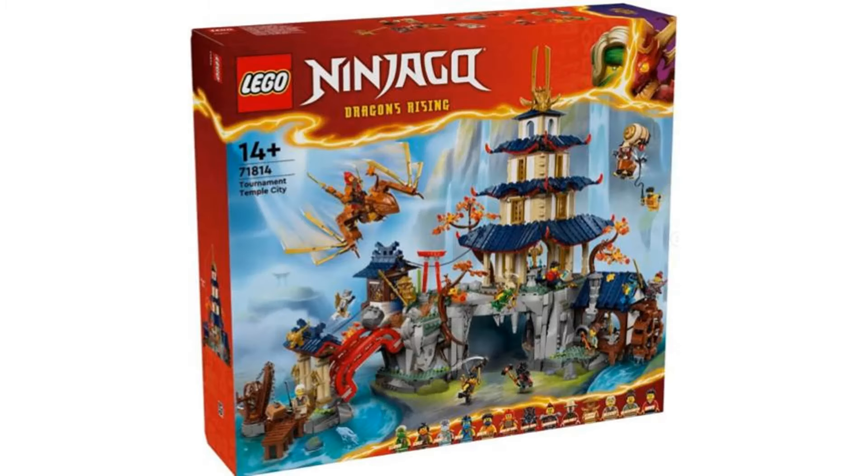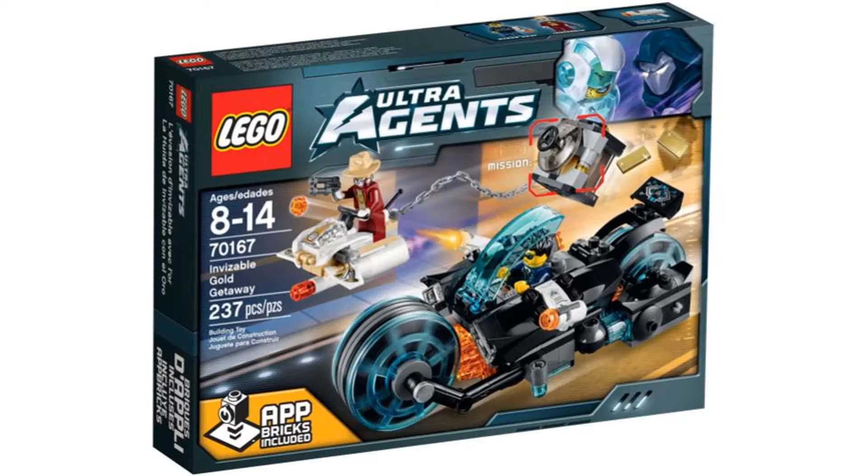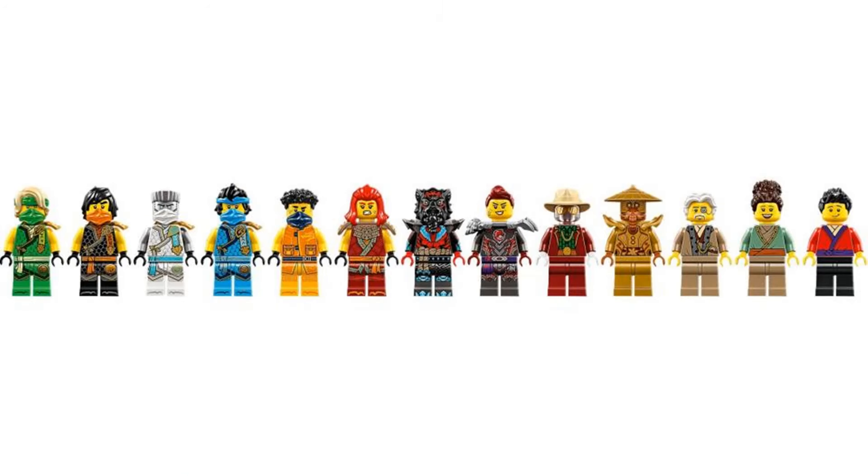The seventh and final set is Tournament Temple City. This has a lot of great figures, including a new Mr. Pale, who like Tox was only available in Ultra Agents before. It's interesting that the only Elemental Masters to get new figures are those two — maybe it's just to actually get them in the Ninjago theme. I'm wondering if they will actually appear on the show, and if they do, maybe the other Elemental Masters will return.